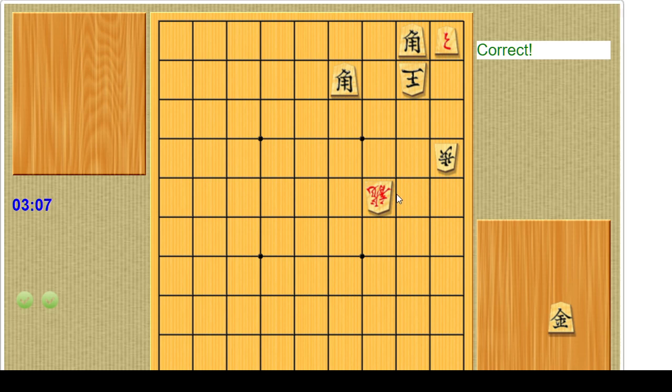How do we trick this dragon into helping us? Is the point that if gold drops here, if the king runs, that we have a mate? Yeah, that's the reason the pawn's on the board. I was going to say gold 3-3, dragon takes, and then bishop 1-2, but then king 3-2. How about gold 3-2, dragon takes, and then bishop 1-2?